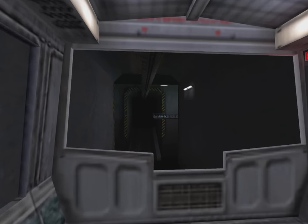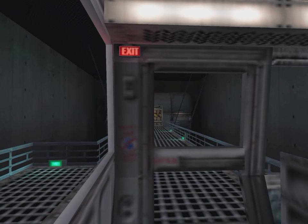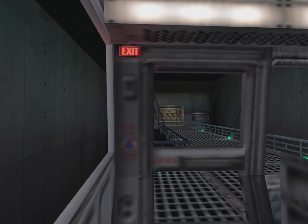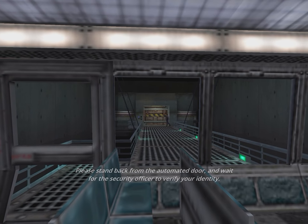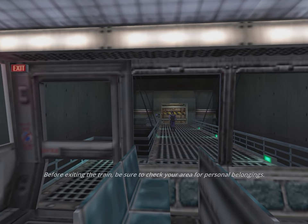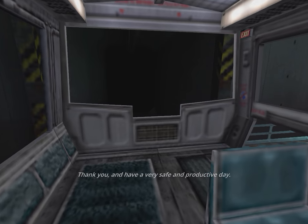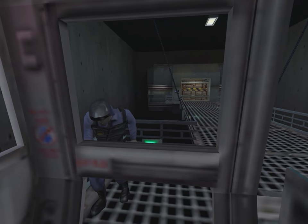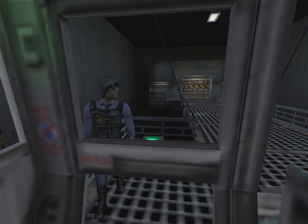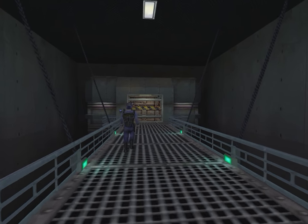The irony. Now arriving at Sector C test labs and control facilities. Please stand back from the automated door and wait for the security officer to verify your identity. Before exiting the train, be sure to check your area for personal belongings. Thank you, and have a very safe and productive day. In this old version of Half-Life, your view rolls or leans when you sidestep left or right, similar to the Quake games. It was removed in later versions, perhaps because it made some people feel motion sick.